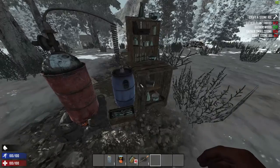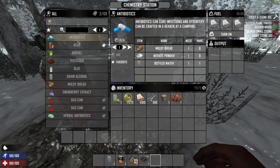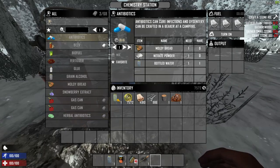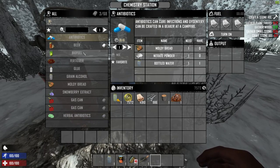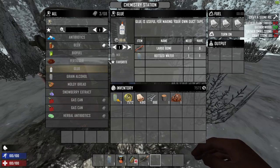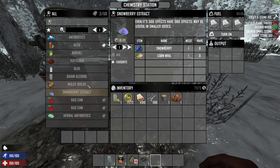They've also added a chemistry station, which is pretty cool. It allows you to make a lot of previous recipes that were already in the game, and some new ones — faster and with fewer resources. For some recipes, the chemistry station is exclusively where you can make those things.